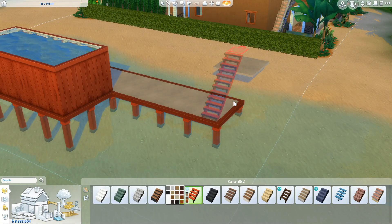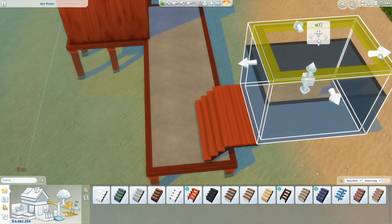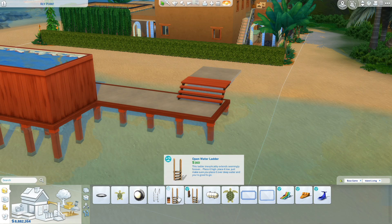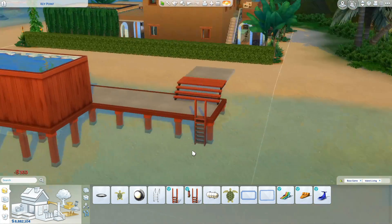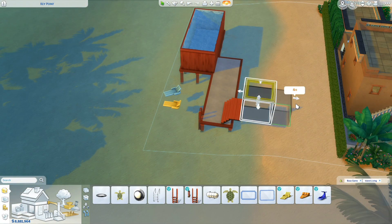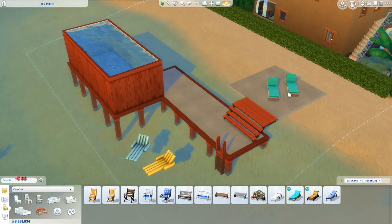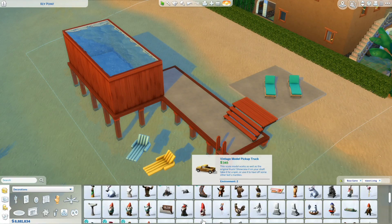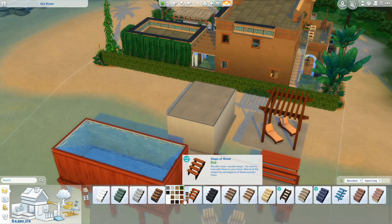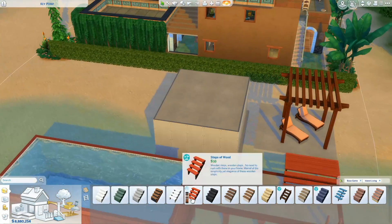What we have here is one lot with two builds. Each build is only allowed to have one pack, so you're going to either select your own packs for each build or use a random pack generator to select the two packs. This particular build consists of Base Game and Island Living only. I just uploaded this build to the lot after having both homes completed.